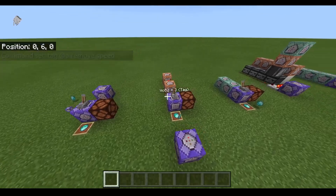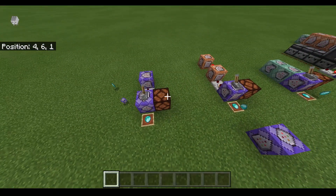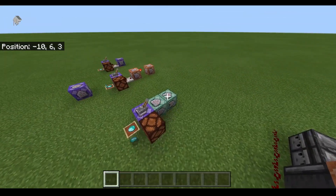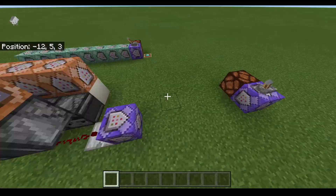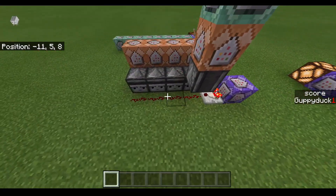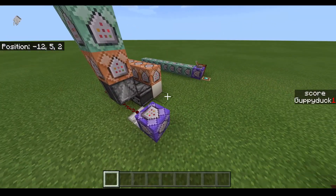Now all three of these systems I just showed you only work for single player. You can make these systems work in multiplayer, it's just a little harder and takes a little more time. So what we have here is a multiplayer counter. This is using scoreboards, so you do need to have some understanding of how scoreboards work in order to make these multiplayer friendly.